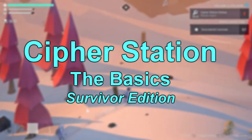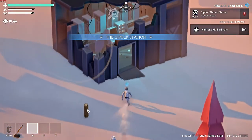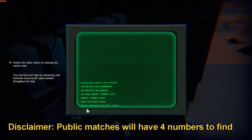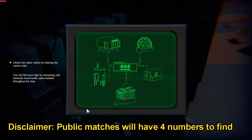Here's a quick guide to completing the Cypher Station objective as a survivor. Just a quick disclaimer: this was filmed in a custom lobby, therefore the difficulty is altered due to the lower number of players. In a public lobby, the Cypher objective will require 4 numbers. So let's get into it.